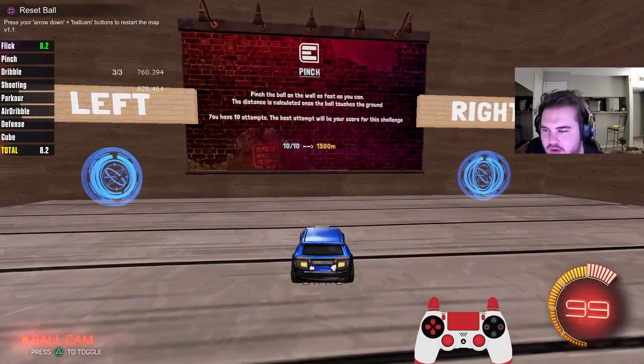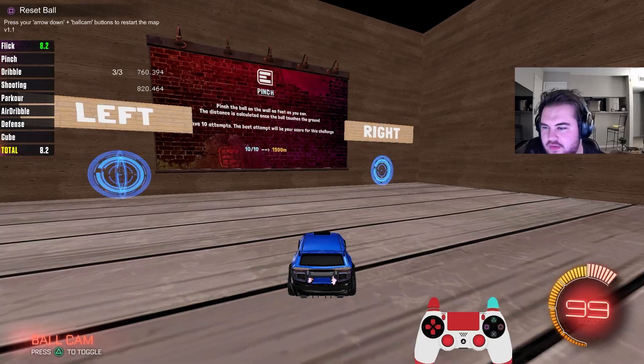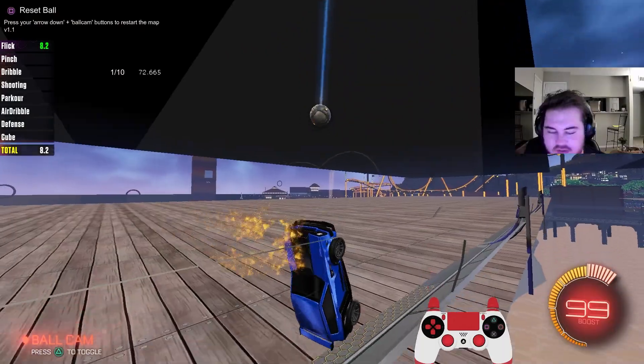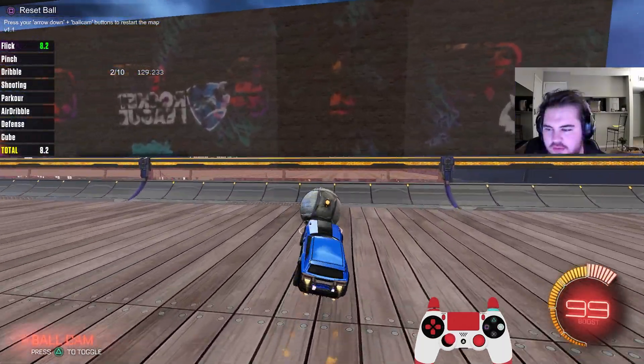Next is pinches. The goal right here is to get it 1500 meters, but we can't pinch it too high up because you'll see there's a ceiling. Let's get straight into it. See, that's what you don't want to do — you don't want to slam it into the roof, and that's what I did on the first one to show you guys.